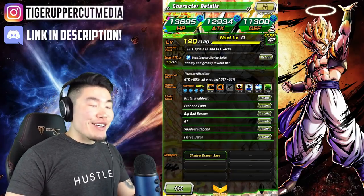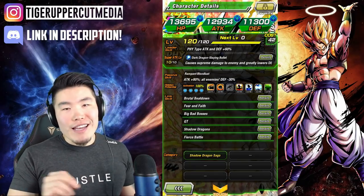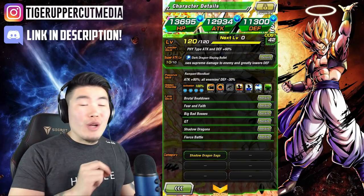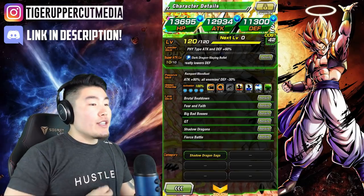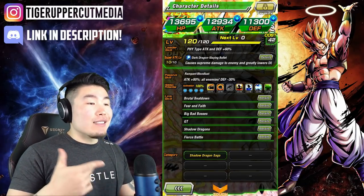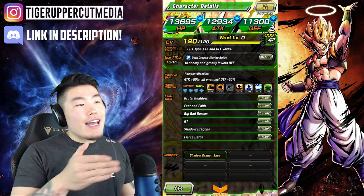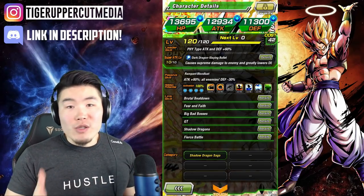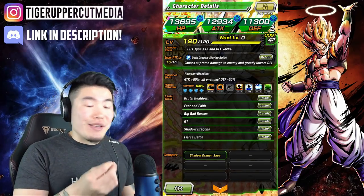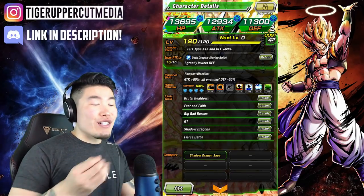Moving on to his leader skill — it's not the greatest. Physical types, attack and defense plus 60%, no ki whatsoever, also no HP, so you're never really gonna be running him as a leader. His super attack is Dark Dragon Slaying Bullet, causes supreme damage to the enemy and greatly lowers defense. This guy isn't a Dokkan Fest unit, so like most non-Dokkan Fest units, his super attack will have a supreme damage multiplier. I wish it was immense.